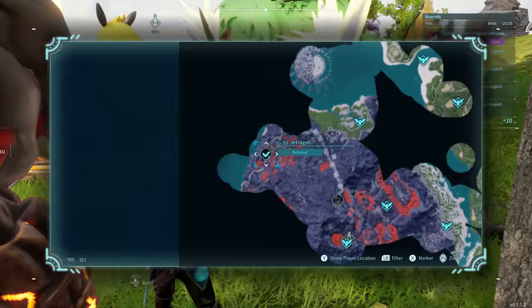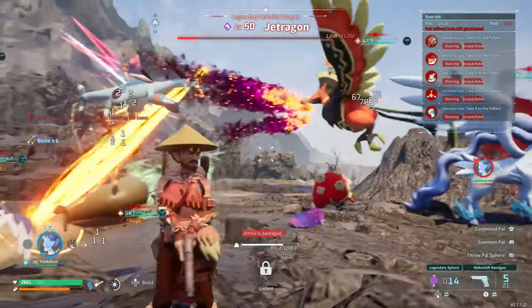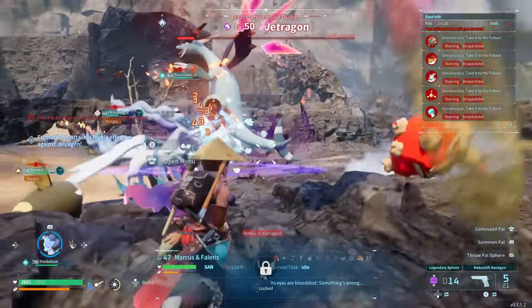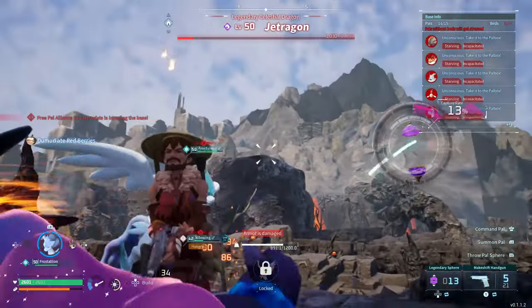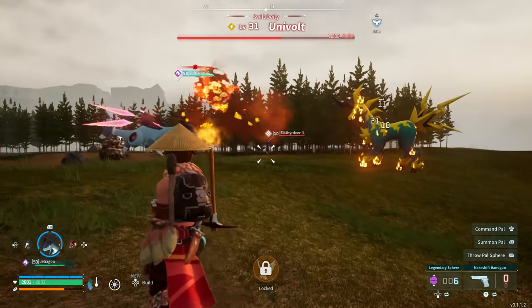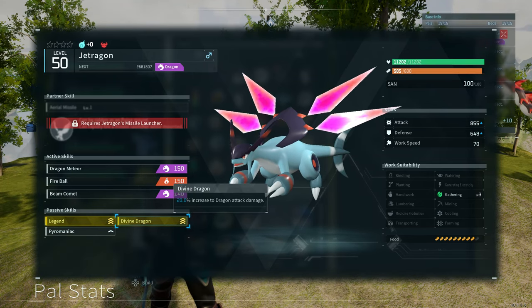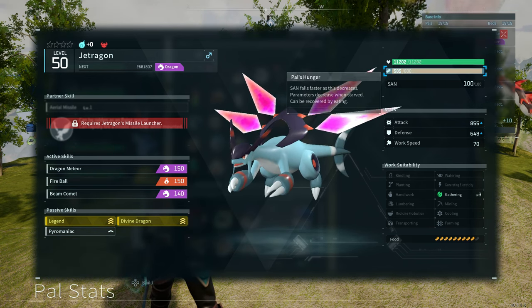Jet Dragon is located right over here in the volcanic environment. It's one of the best pals you can possibly get in the game — an absolute beast. It's a flying mount, and when you are riding it you can rapidly fire a missile launcher. It can shoot out a bunch of missiles, which is pretty devastating. For its work suitability it only has Gathering level 3, so it's not really beneficial to keep around your base. It's mainly meant for attacking and getting around.